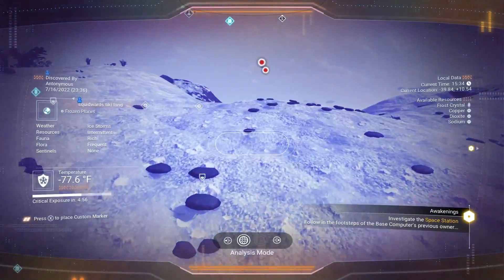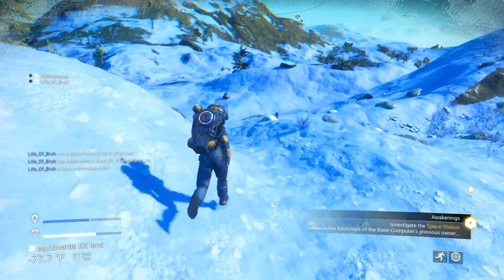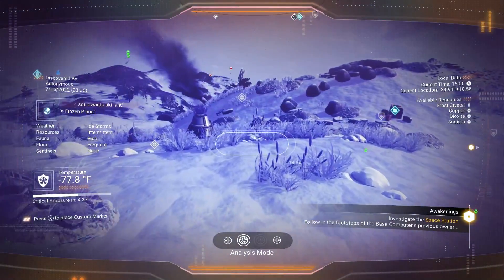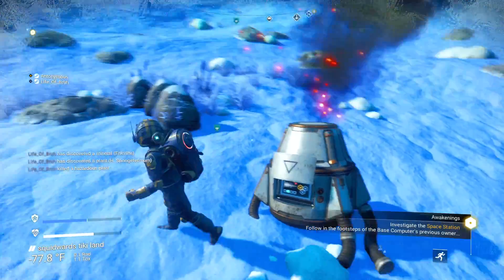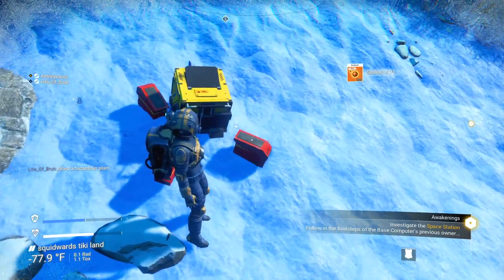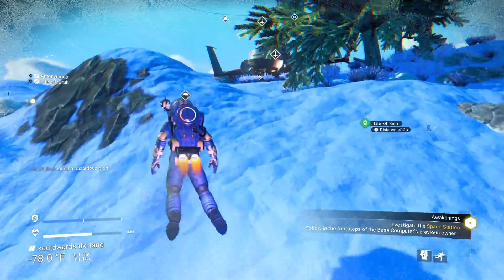Investigate the space station — so we're basically done with this planet. Let me get out of here. There's a copper deposit — it's far away. There's a little module right here. Squidward's Tiki Land healing. Advanced mining laser — I must have already been here. Did you make an advanced mining laser? No, but I want one. Don't we all.